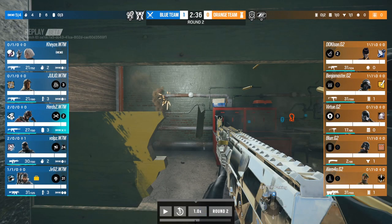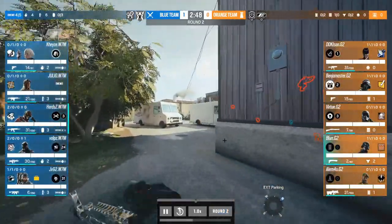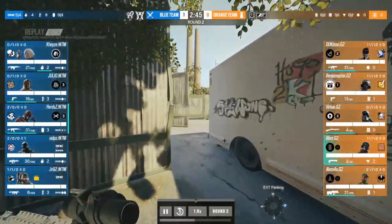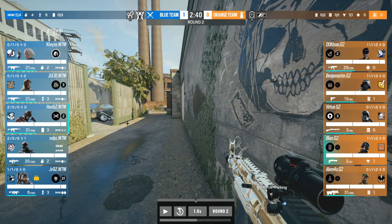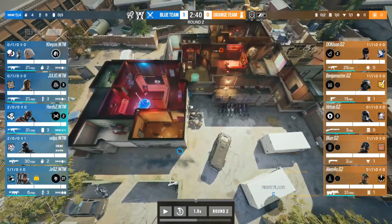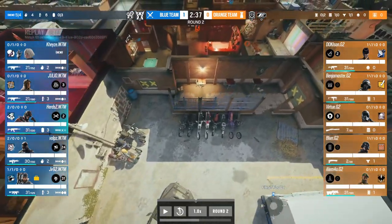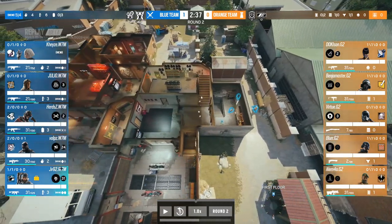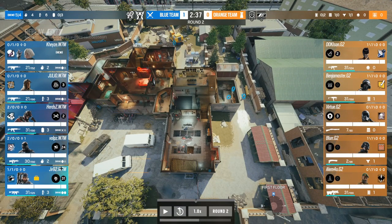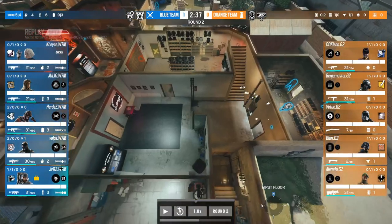Herds throws an Ace charge on a window to create sound — mimicking the Dokk B play from last time — as he makes his way in through Strip. Vulps has already gone into the soft wall, knowing it was soft last time. JV has already entered into Blue, knowing it was completely free last time. This is W7M knowing G2's strategy and playing straight into that same weak spot: the Lounge and Adam stairs going down into Blue.